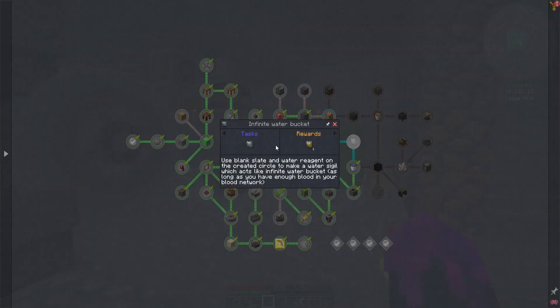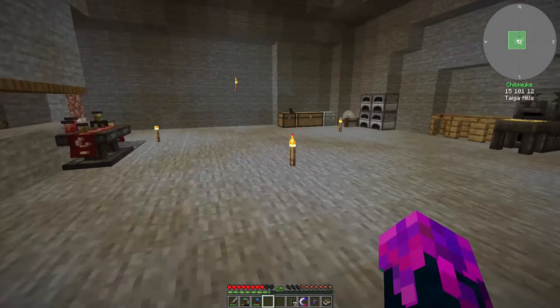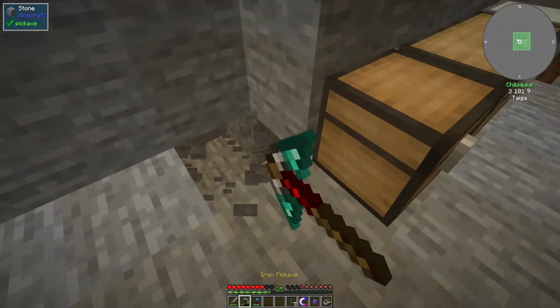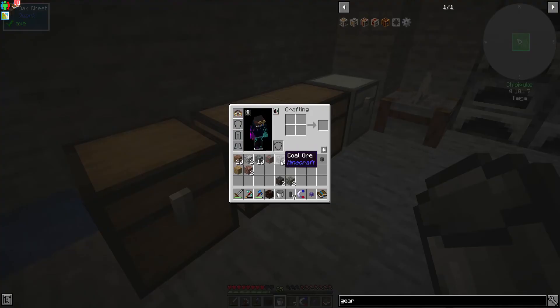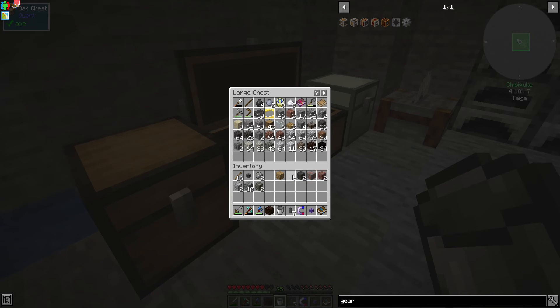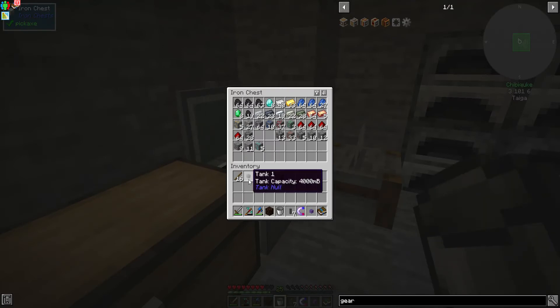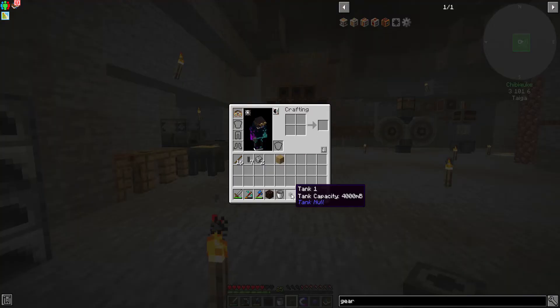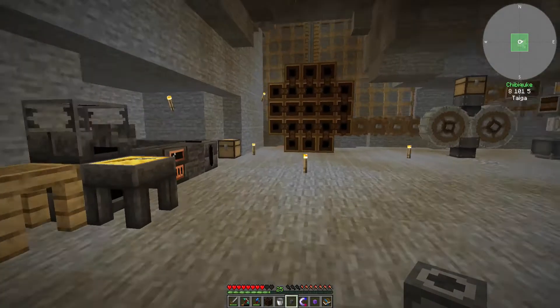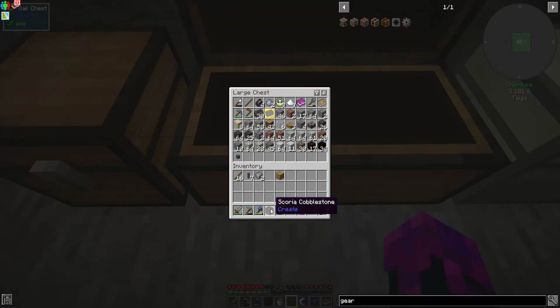Honestly I don't really think we need an infinite water source anyways, as long as we get two buckets of it. So for now I'll place the first water bucket down right here. We're only waiting for the second one now, which shouldn't be too long — I need to wait for the cactus to grow up first. I think the tank stores liquid — I'll put it away for now.